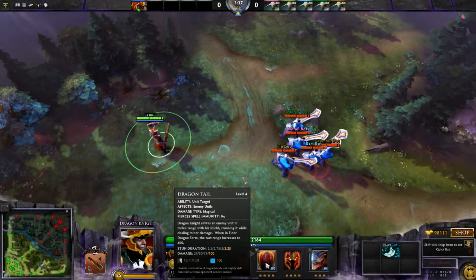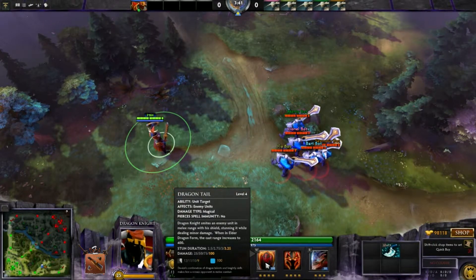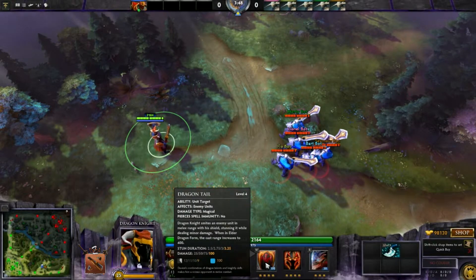The second skill is Dragon Tail, also magical damage type. Dragonite smites an enemy unit in melee range with his shield, stunning it while dealing minor damage.